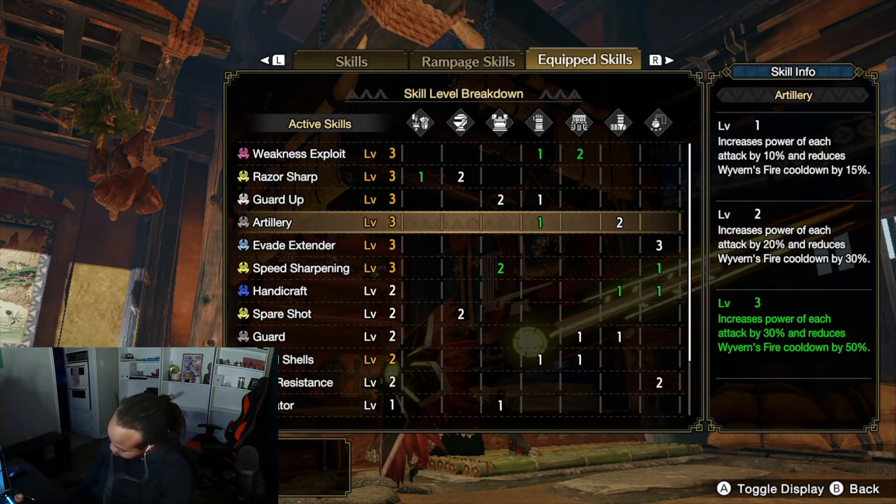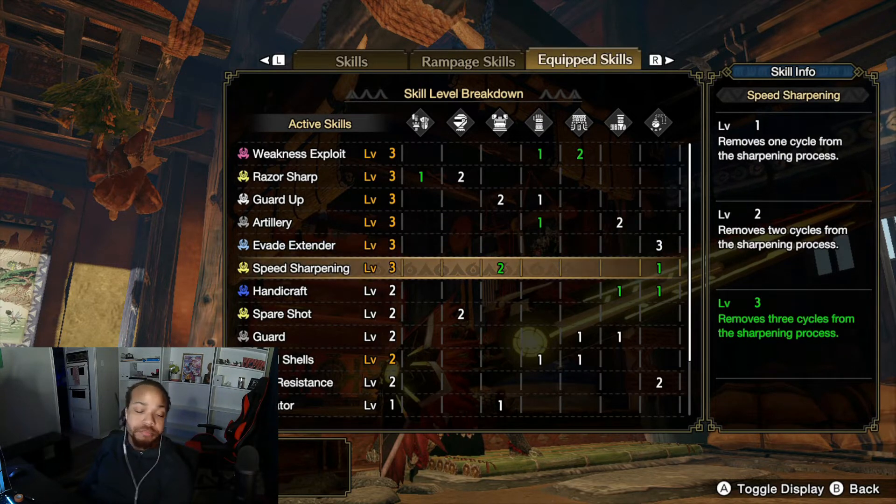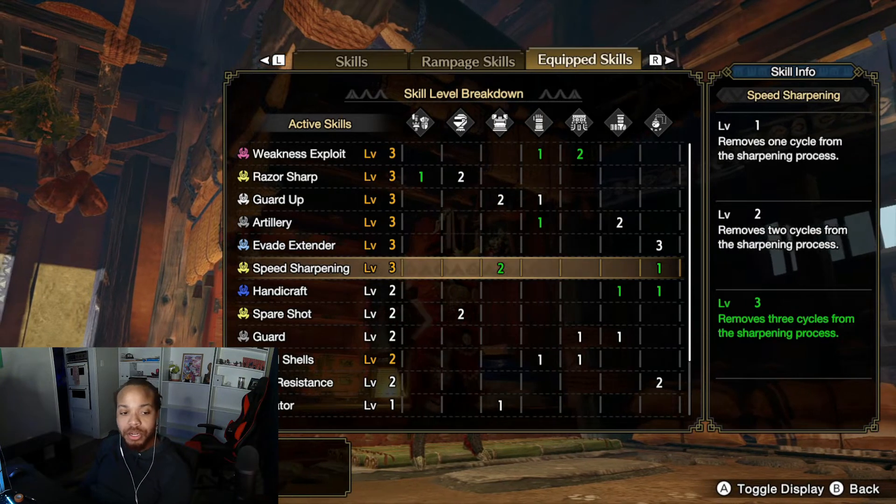Artillery must be on your build if you play Gun Lance — it's not negotiable, Artillery 3 is required. Evade Extender 3 from that talisman makes those hops way easier to use. Without it the hops are just okay, but with Evade Extender you're hopping cross-country — it turns those hops into a genuine repositioning tool rather than just resetting your combo.